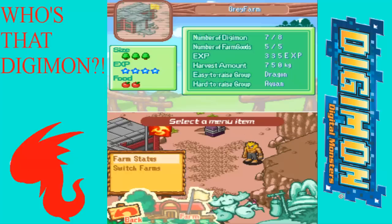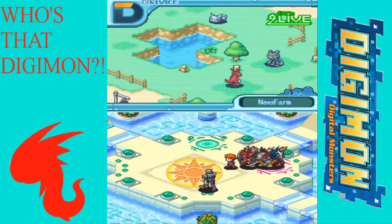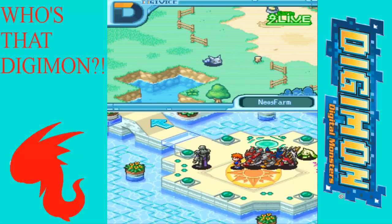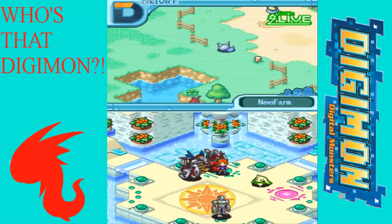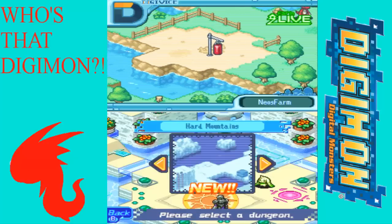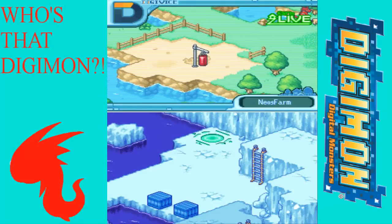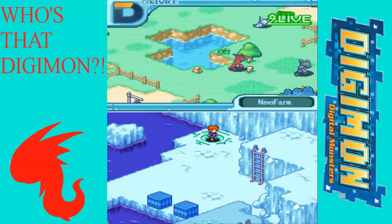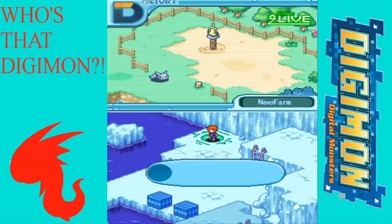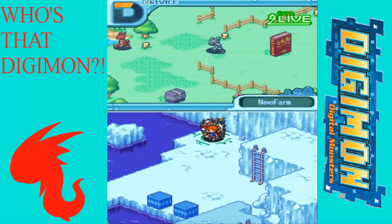I put them in farms based on what stats I want them to have, not based on XP. Like, going end-game, say Antylamon needs 8,500 darkness experience — I could put them in a dark farm with really high XP, but it's still like a thousand a day. It's not worth it. You could easily just go and train for like an hour and be done.